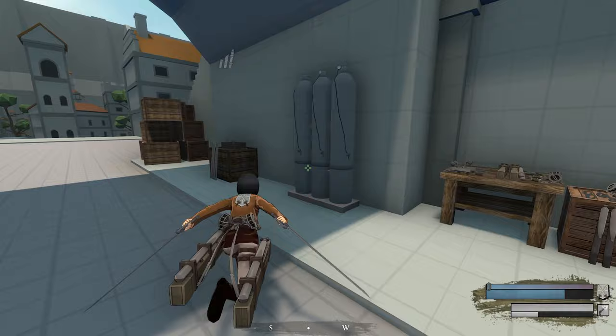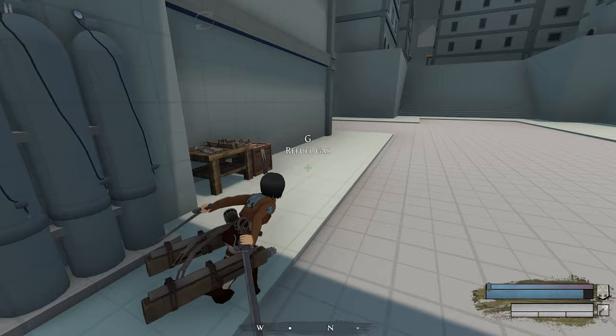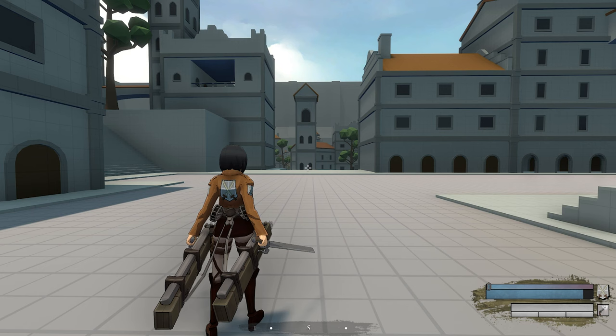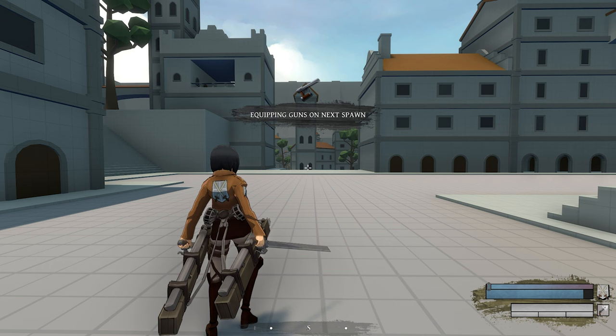You can resupply both gas and ammo at these stations here by holding G. You could also change which gear you'd like to use at this station here. Note that not every resupply station on the map offers a gear swap, so be on the lookout for this icon here. Alternatively, when spawning in, you also have the option to press N to swap which class you use on your next life.